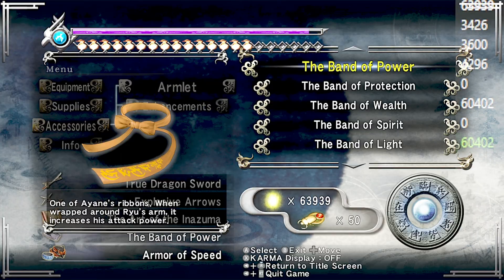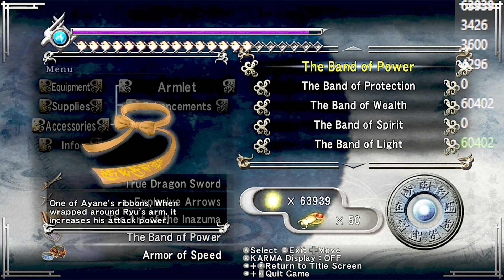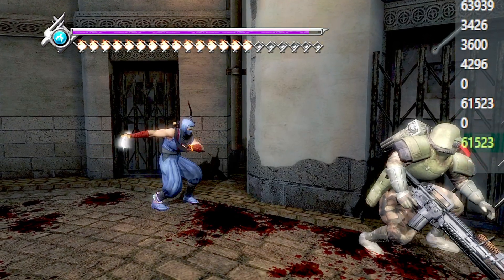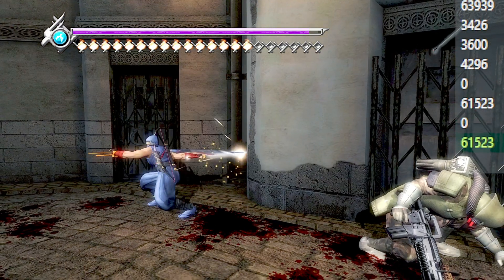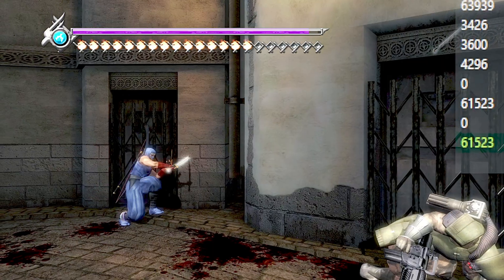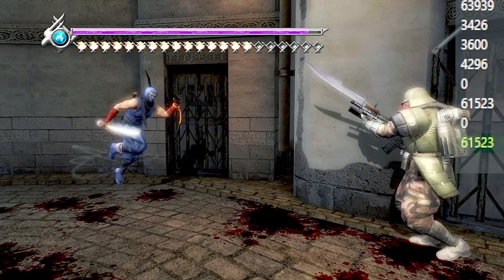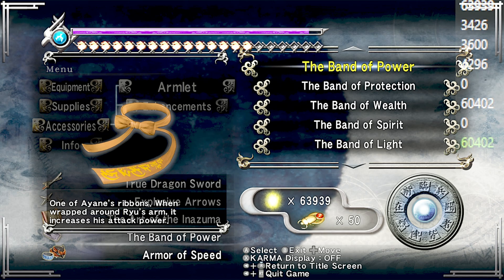So I just said that enhancements and armlets don't stack — well, that does not apply to the Armor of Speed. The baseline for the True Dragon Sword Flying Swallow is 750 damage. With the Band of Power and the Armor of Speed, which respectively give 15% and 30% extra damage, you can wear both of them — because that was 1,121.